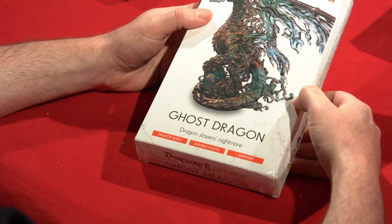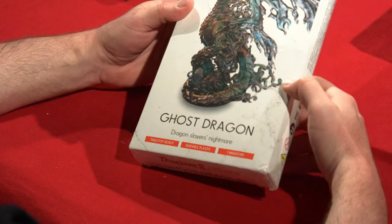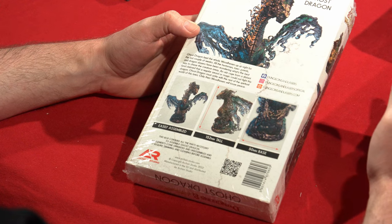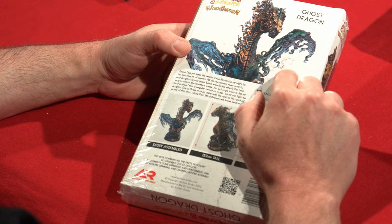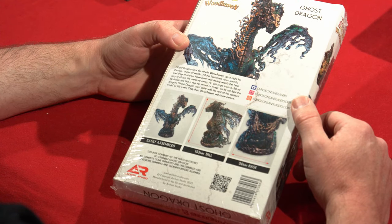There's one more box in here — I think this might just be a present because it's a ghost dragon. Dragon Slayer's Nightmare, the ghost dragon. More models for Jeff Allen to build! Tabletop ready, durable plastic, one miniature and it's a big one. I like the wings — they sort of look ghostly. You can paint it however you want, but I really like the inspiration pic they have here. It gives it a spectral look with these sort of bluish and greenish tones in the wings. Really, really cool.